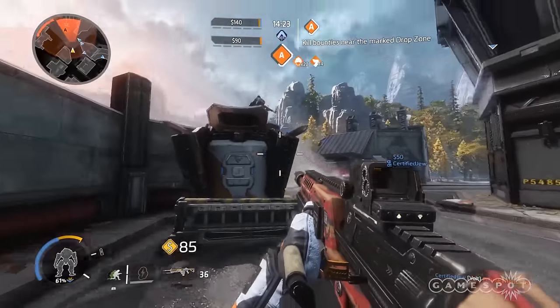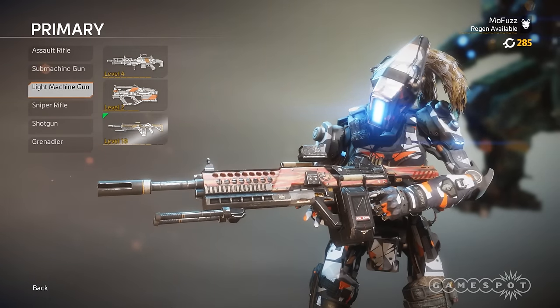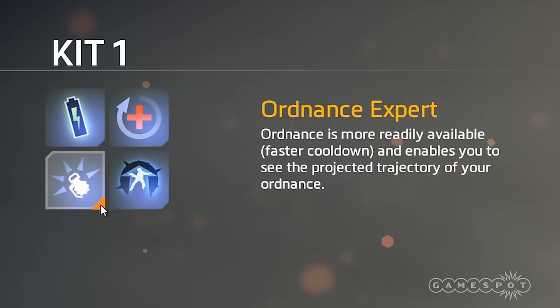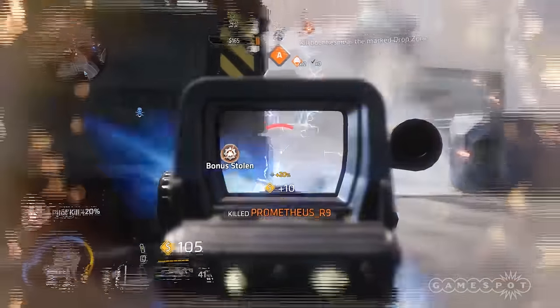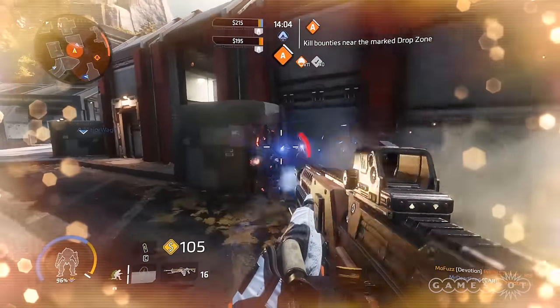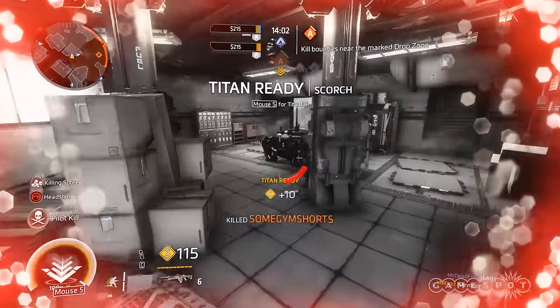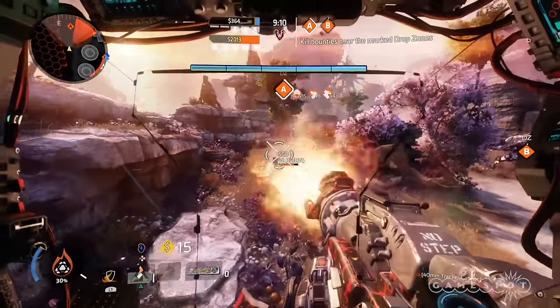To make tons of cash fast and get out quick, grab electric smoke grenades, the Devotion LMG with threat scope, plus Ordnance Expert so you get even more nades. The smoke conceals you and the threat scope lets you peek through it, allowing you to murder all comers without being seen. This technique works at farming spots and at the bank. Don't forget to bring Scorch along — the most farmingest titan of all time. You're welcome.